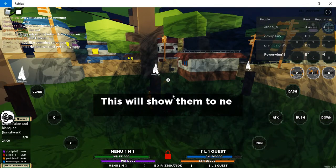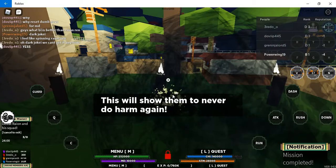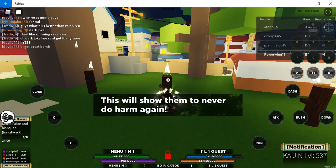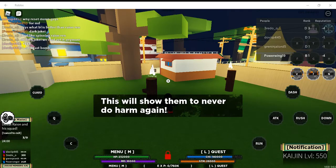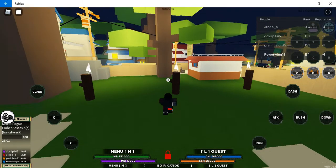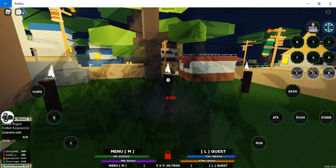The second move: you just throw some of these everywhere — it'll just throw them anywhere. I have no idea, it just throws them everywhere. I got trapped in here for a second, let me get out — okay, and now we have the last move.